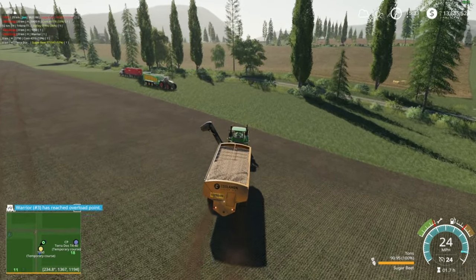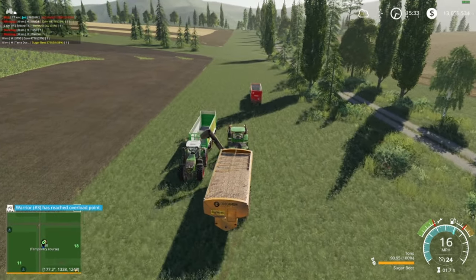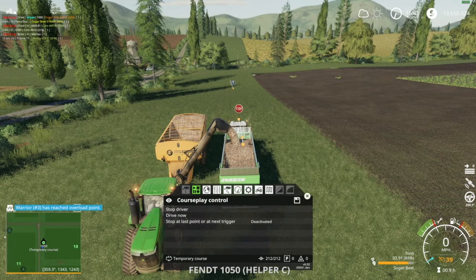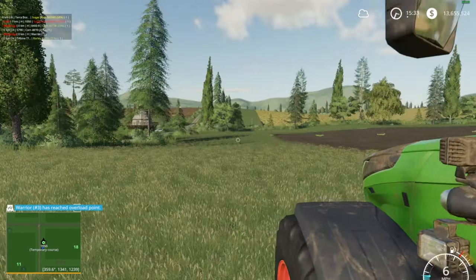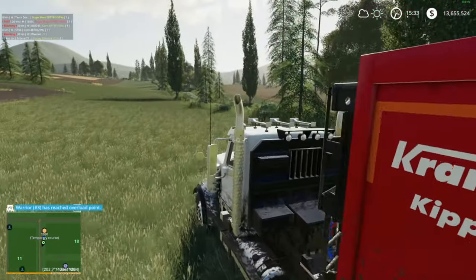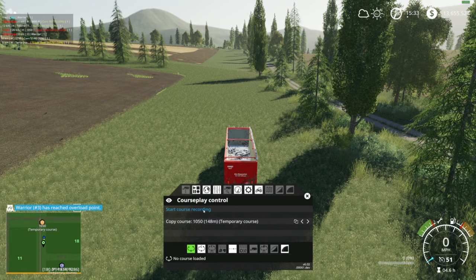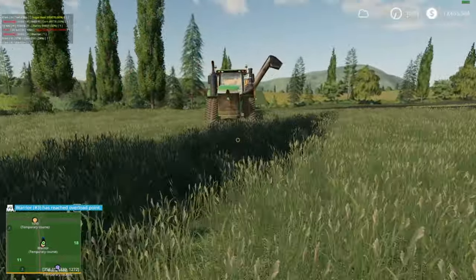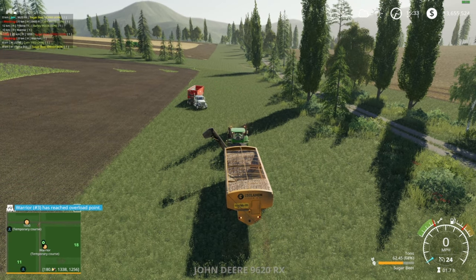I know running an auger wagon for sugar beets isn't correct - you'd use a hopper thing - but I haven't really seen any good mods for those. We had one way back that would wipe your entire game. We'll change the driver to just drive instead of trying to find the combine. I'll throw the truck on this course too. We're at 68% - I have to play a little catch up, but that's okay.